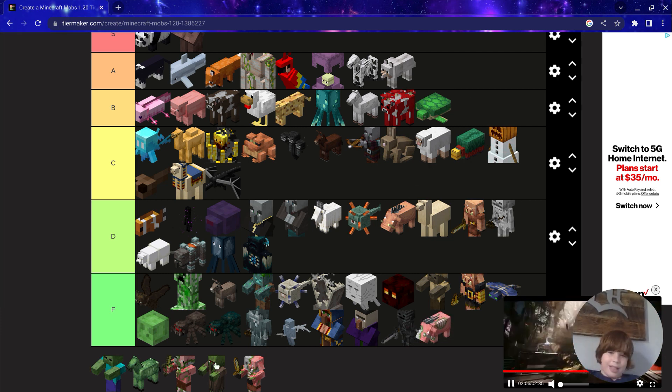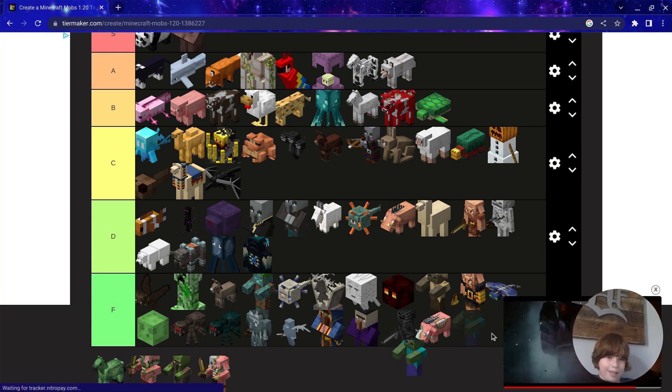Zombified Hoglins — easy F. Zombies — easy F.